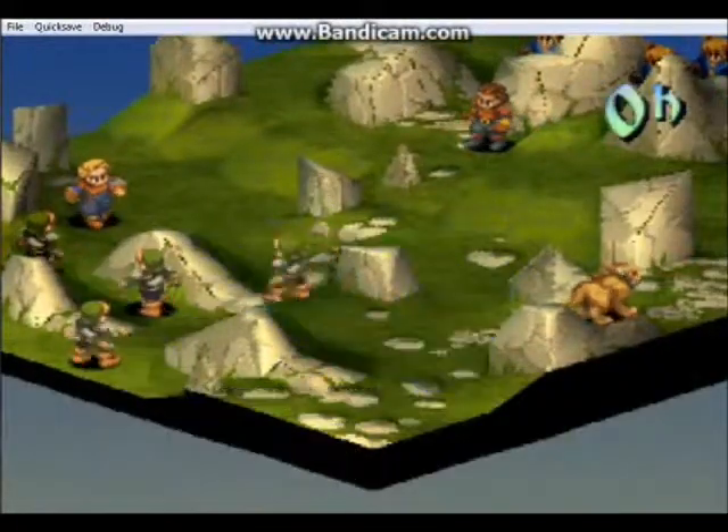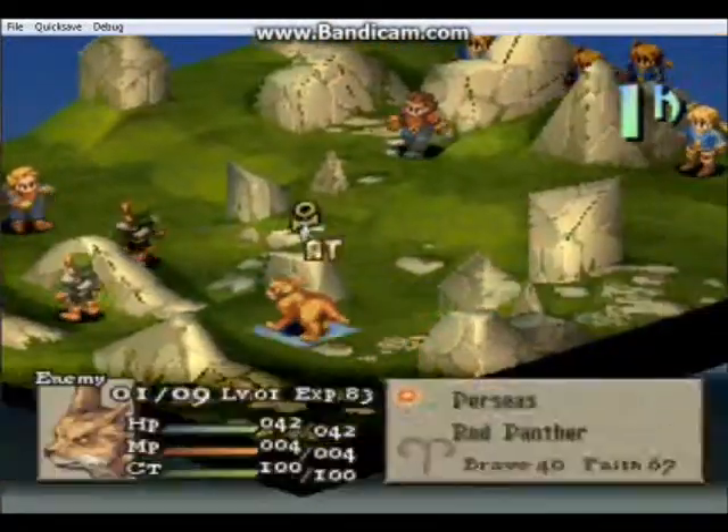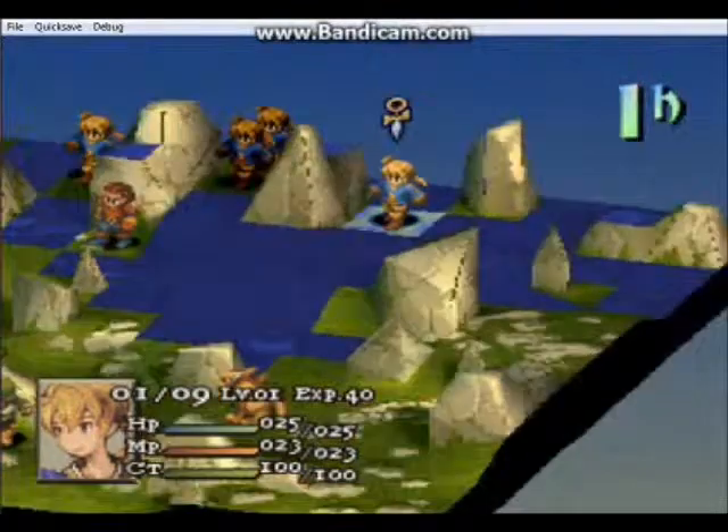My strategy here is to kite the enemies. And if they do get close, Black Chocobos have really high damage at close range, so I'm not too worried about it.